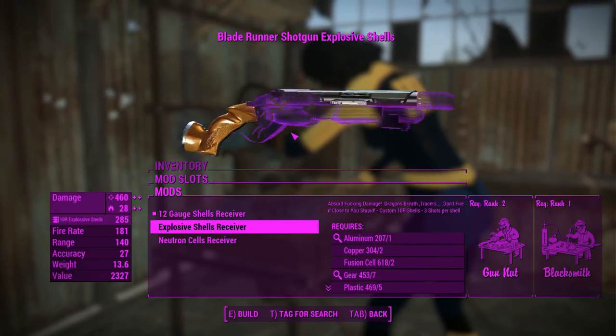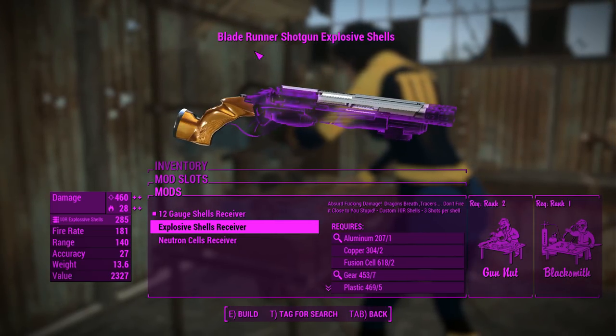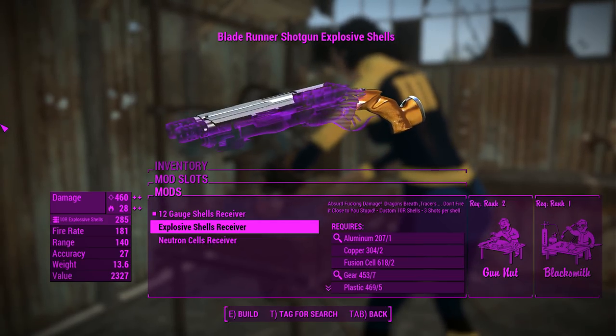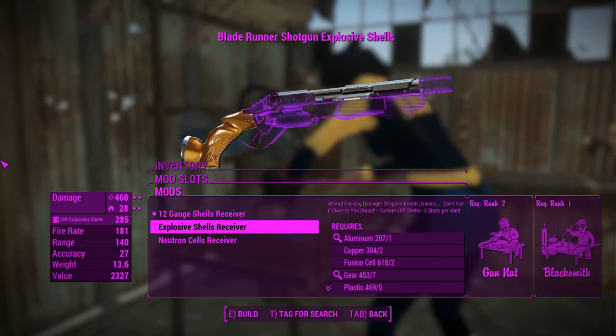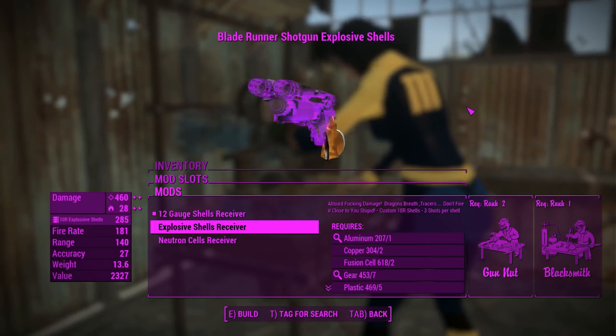There's also explosive shells, and if you're familiar with this game, explosive shotguns are absurd — that does even more damage and a little bit of incendiary damage. It also runs on 10-round explosive shells. There's also incendiary damage, which the game is not programmed to give anyone resistance to — it's either energy or ballistic.